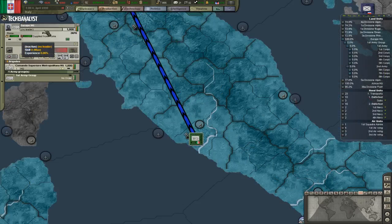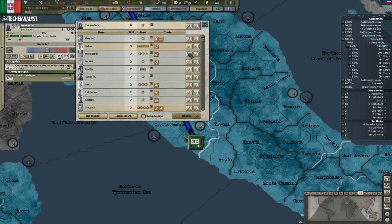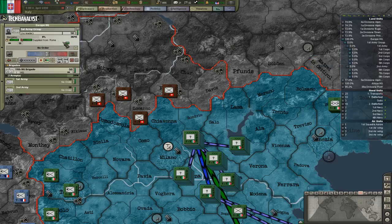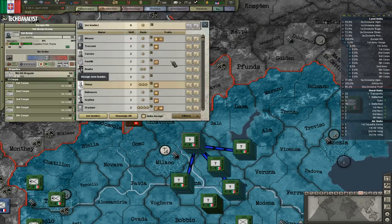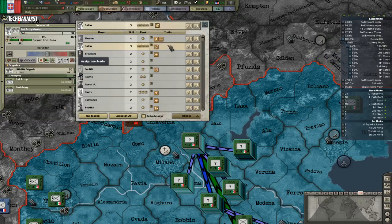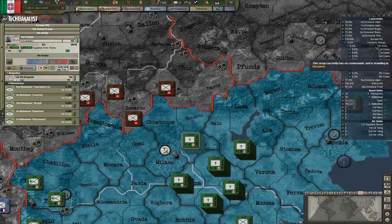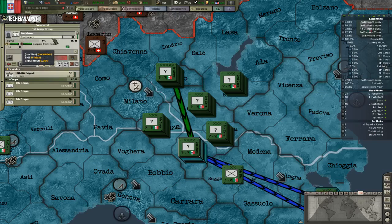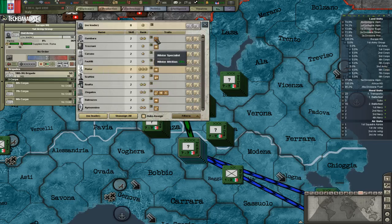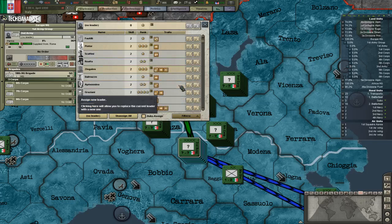Let's give this guy Logistic Wizard — right, Logistic Wizard, not bad. First Army Group, rank 3, Logistic Wizard. First Army, let's change this one — we'll get skill 3, Balbo. Second Army, let's get this guy — it's not Logistic Wizard, but let's take this guy instead.